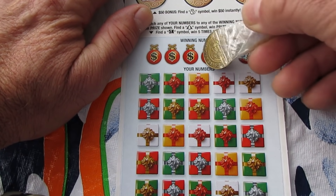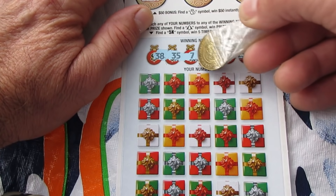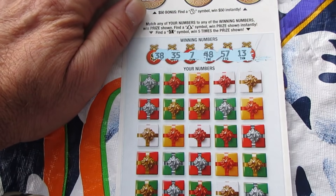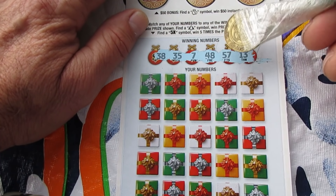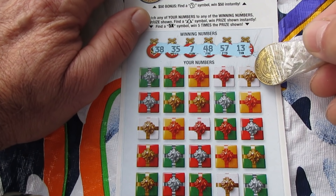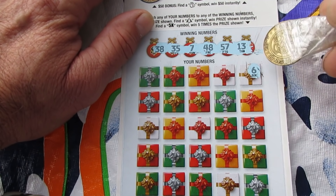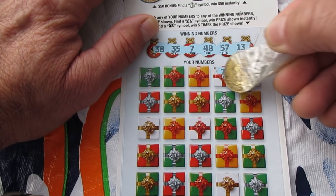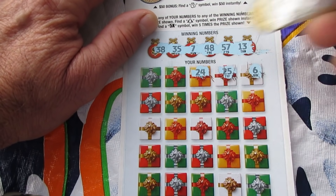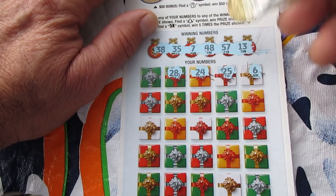They've got ornaments up here at the top and presents down at the bottom. Let's hope the presents hold some wins. Numbers are: 38, 35, 7, 48, 57, and 13. Let's start out with something good. Starting with the one-off: 25, 10 off, 24. Then 38 - we got 38, and 48!